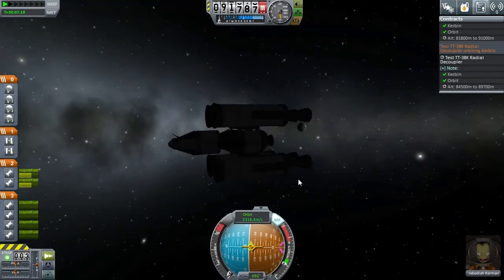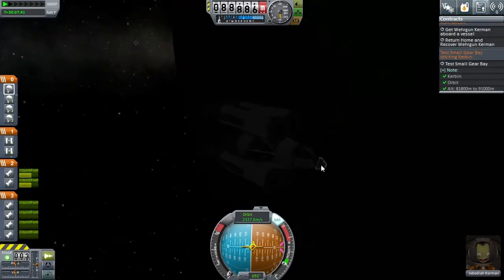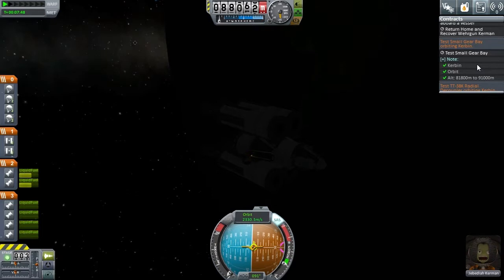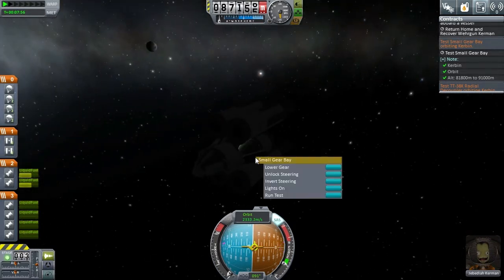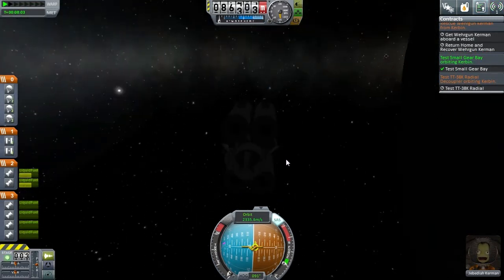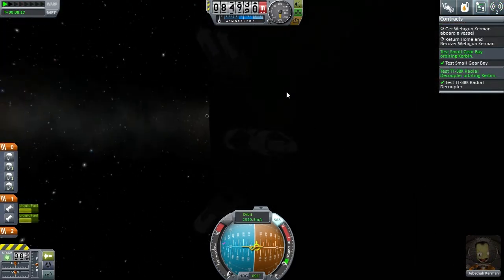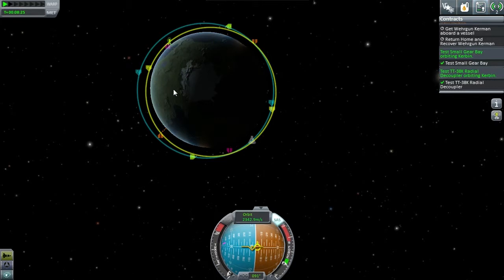I wish I had lights — can you guys see that? I can just about see it. Let's try and ease our way down. Wait — what can we test here? Small gear bay — let's test that. Not sure how we're supposed to test the gear bay, but there we go — it tells you in a drop-down menu. And we can do the radial decouplers now. Let's stage — oh god, that's space debris. Oh well, as long as our little friend over here doesn't get caught up, we'll be good.